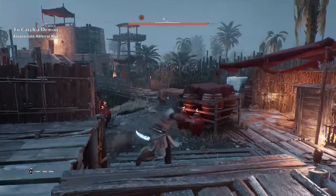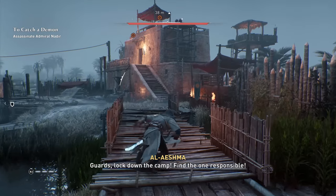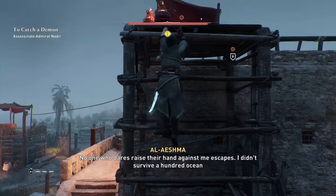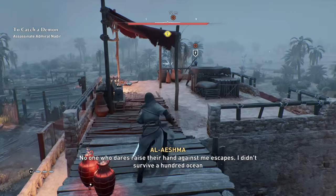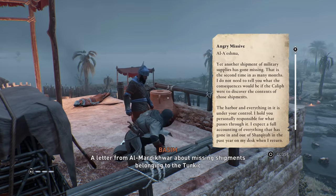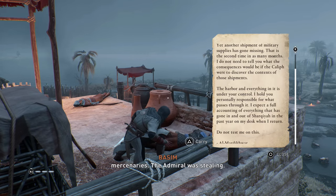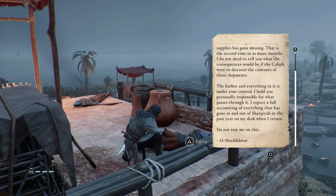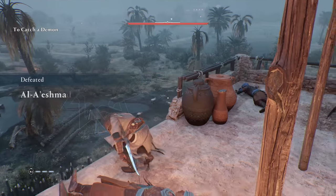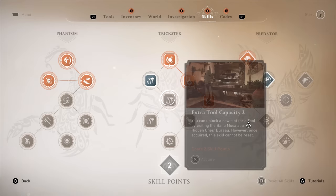The fact that it didn't kill the first time kind of upsets me — the bar was full, maybe it just fell a little. I didn't know he is very concerned about keeping fire away from his prototype ship. Alright, burn ship — okay. A letter from the war about missing shipments belonging to the Turkic mercenaries — the Admiral was stealing. That is two down; I should return to base. Two more skill points — let's get it.